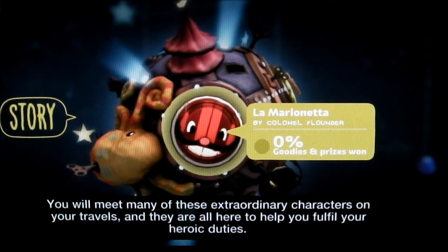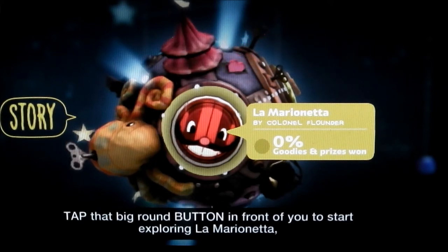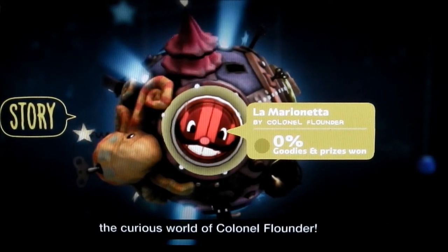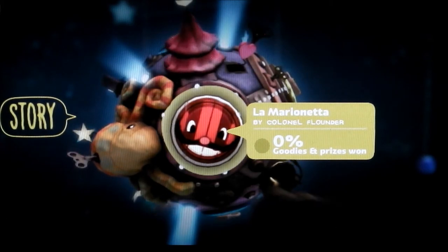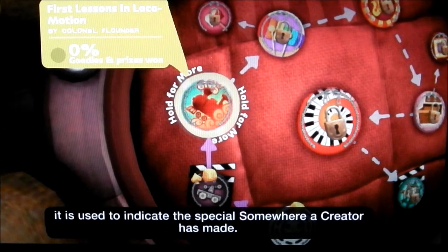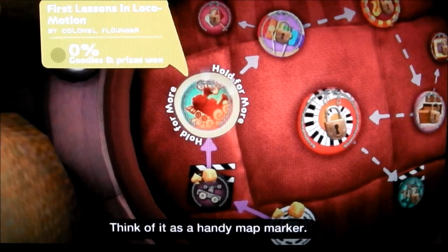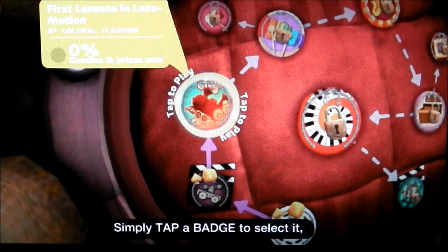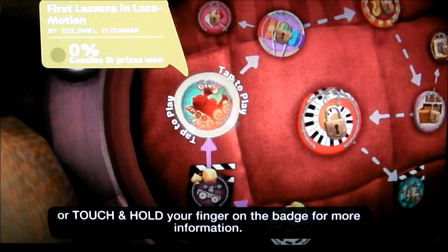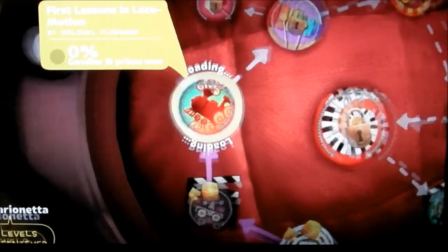Colonel Flounder is one of the creators in LittleBigPlanet. You will meet many of these extraordinary characters on your travels, and they are all here to help you fulfill your heroic duties. Tap that big round button in front of you to start exploring La Marionetta, the curious world of Colonel Flounder. This is a LittleBigPlanet badge — it is used to indicate the special somewhere a creator has made. Think of it as a handy map marker. Simply tap a badge to select it, tap it once more to jump in and explore, or touch and hold your finger on the badge for more information.